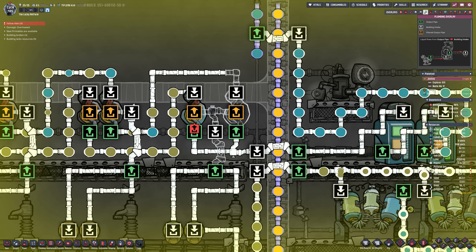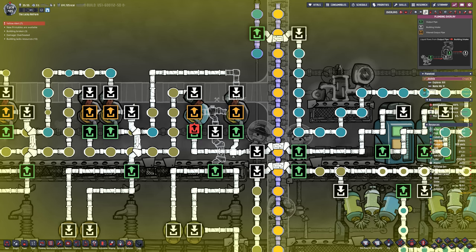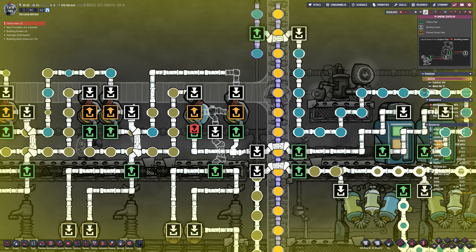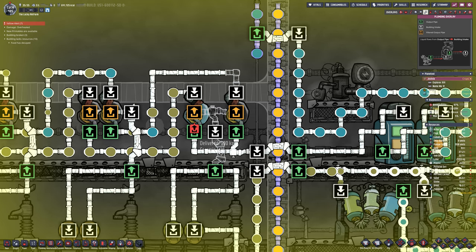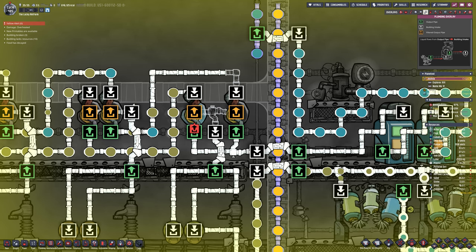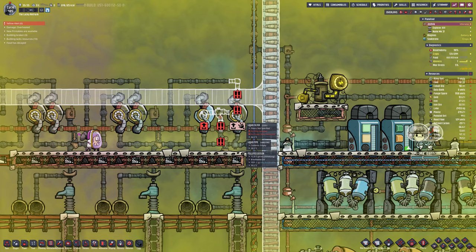Moving the water pipe over gave me space to move the filter over one. Now the pipe comes out of each tank into the centre and then into a bridge. That will make it rotate left, right, left, right — giving them equal priority so both should continue to run. They may not run at max speed but they will definitely both run and nothing will back up.